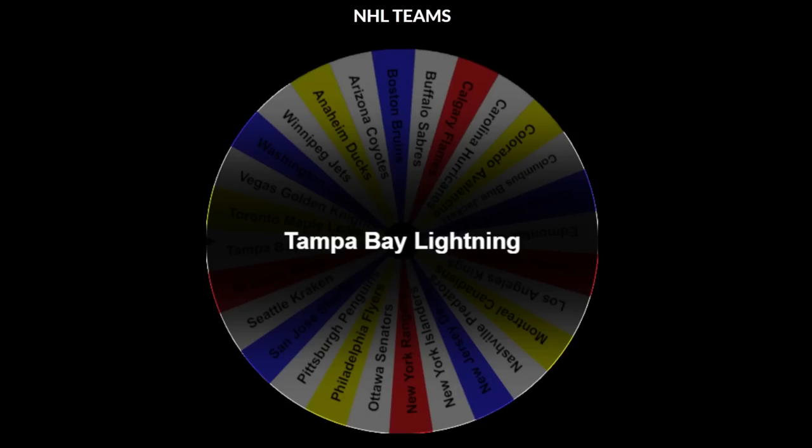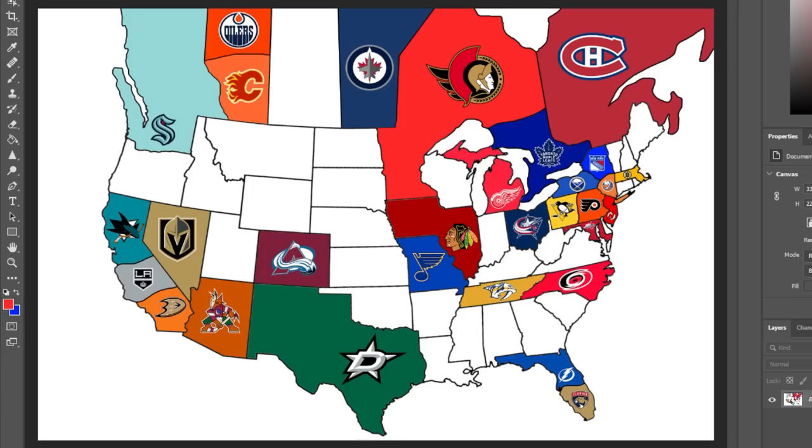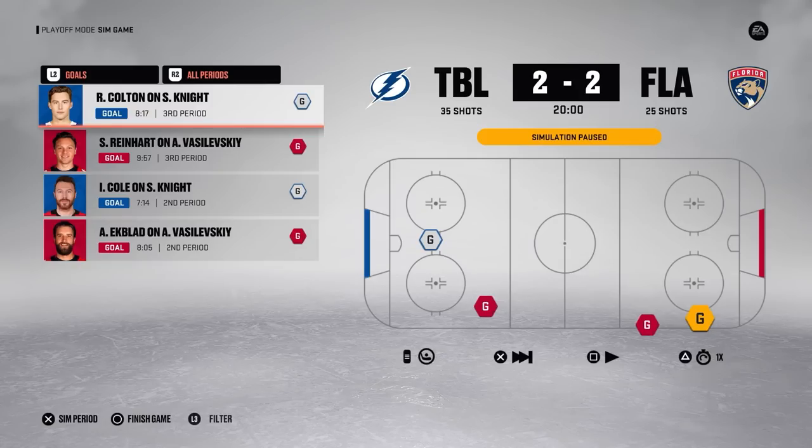We're finally headed over to the Eastern Conference, and we've got the Tampa Bay Lightning heading south — we already know what the matchup's going to be: Tampa versus Florida. Florida comes out flying in Game 1, taking a 5-0 lead and winning it. In Game 2, the Lightning and Panthers exchange goals, sending it to overtime.